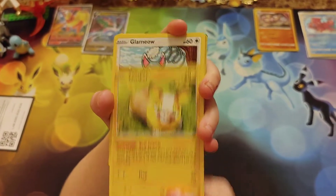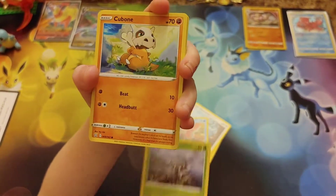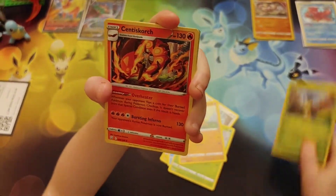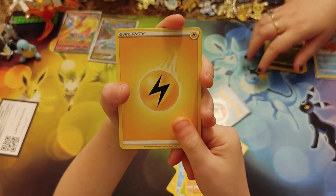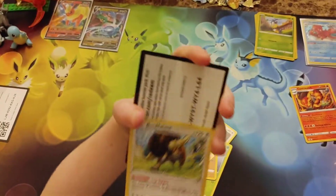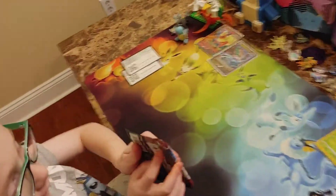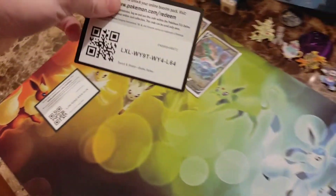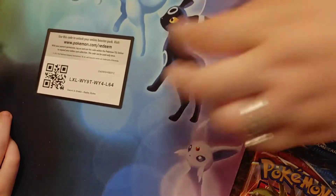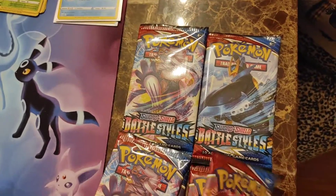ETB pack 3: Yamper, Glameow, Corphish, Scatterbug — wow it's like the same order again — Cubone, reverse holo Blipbug, and a Centiskorch for the rare. Pack 4: Tool Jammer, Bruxish, Bouffalant, and a Battle Styles code card with two W's. That means the next pack should have an ultra rare!